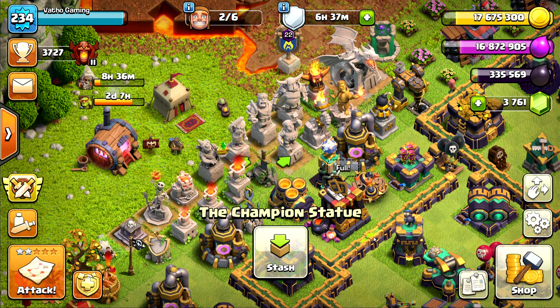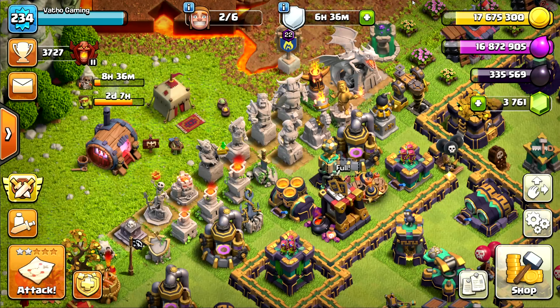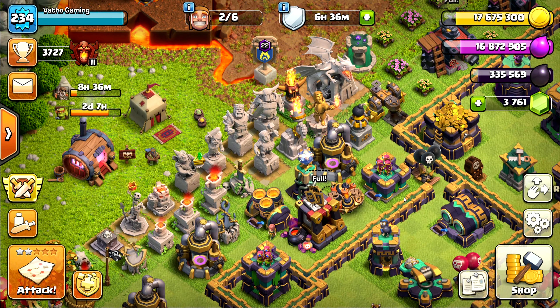Those are brand new Spell Towers and they come in a pair of two — the first ever Dark Elixir Defense. Welcome back to Vethagaming and today we are going to look at the second sneak peek of Clash of Clans' upcoming October update, which includes three new buildings.